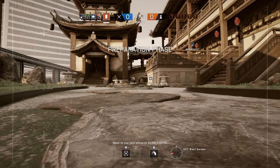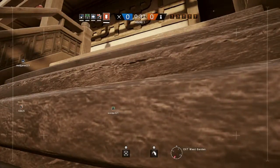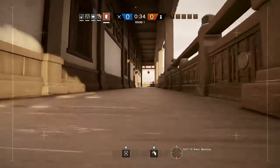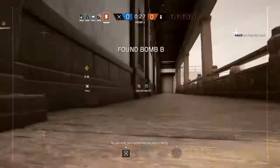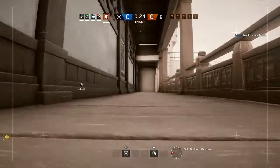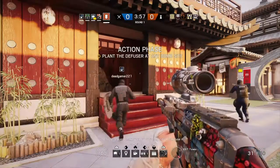You need to use your drone to locate a bomb. Be advised your drone has located a bomb. Ten seconds before insertion. Five seconds. The diffuser is now secured. You found a bomb. Make your way to its location and defuse it.